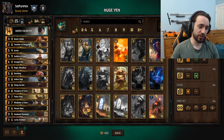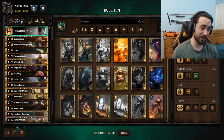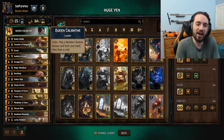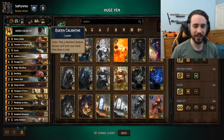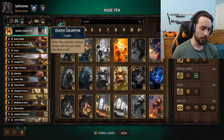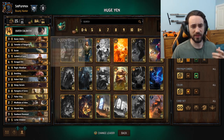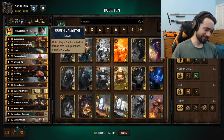What's up everybody, Pumpkin here. We have Crimson Curse and got some new leaders. The Northern Realms leader is Queen Calanthe — sorry for the mispronunciation. It allows you to play a Northern Realms faction card from your hand and then draw a card, kind of like a Dandelion effect where you can play two cards in one round.